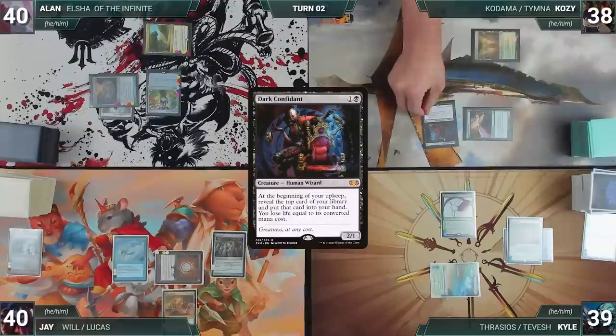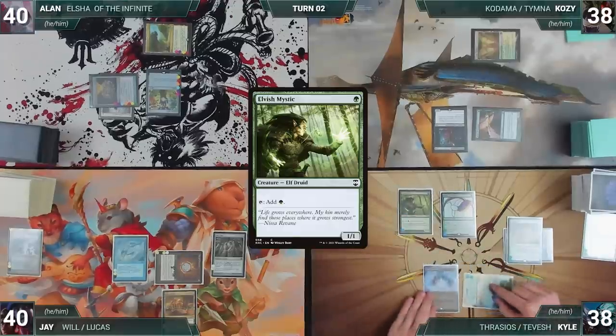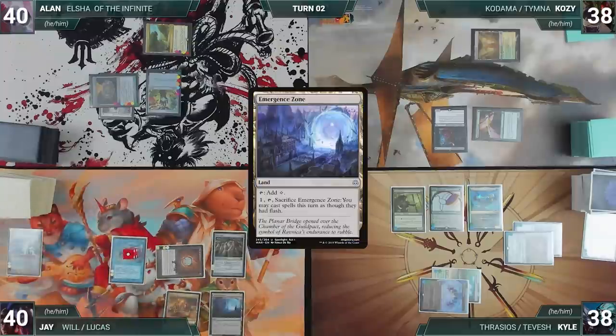Cozy draws and casts Dark Confidant, then ships the turn. Kyle draws, plays Mana Confluence, casts Elvish Mystic, then casts his commander Thrasios, Triton Hero. During Jay's upkeep, he pays for his Remora. He draws, plays Emergence Zone, and passes.